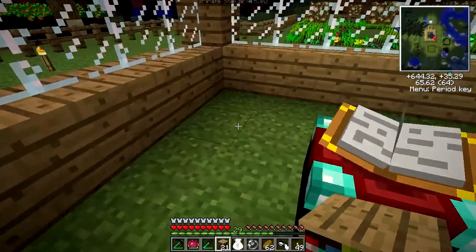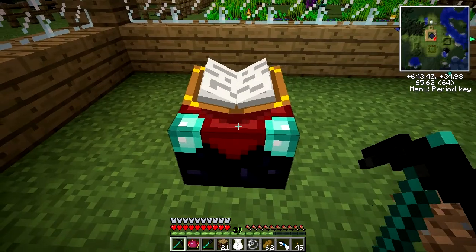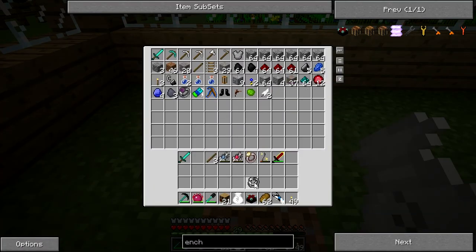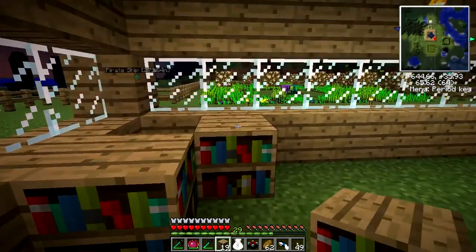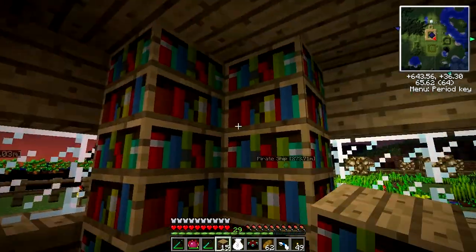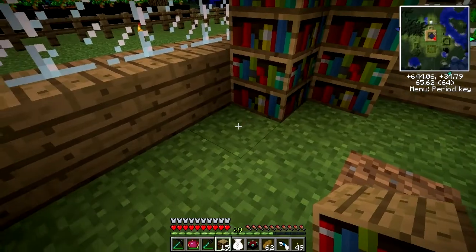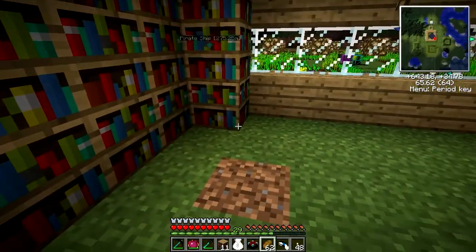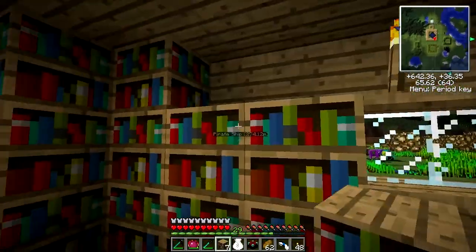You place these bookshelves around the enchantment table. With the enchantment table, I don't think you need to put anything in the corners, but I'm not entirely sure about that. I also can't remember if you need to do it at a specific height, but we'll find out.